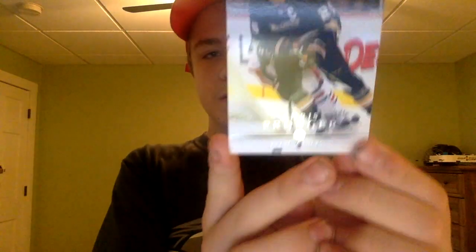Next we have Chris Pronger — this is a 2008-2009 preview card, and this is Pronger when he was the captain of the Anaheim Ducks. I don't really remember Pronger much for the Ducks — I wasn't even alive when he was playing for them. I kind of remember him more for the Blues and then the Flyers. Still, it's a pretty cool card.